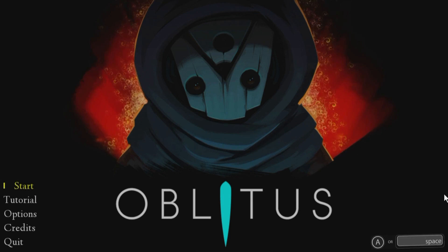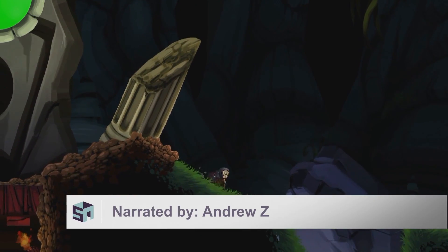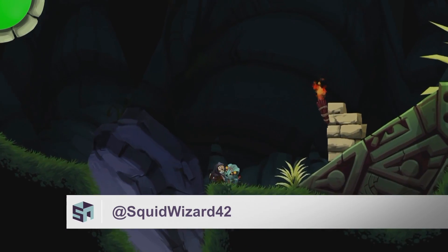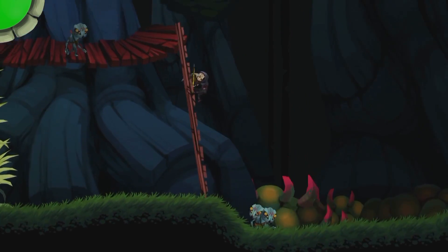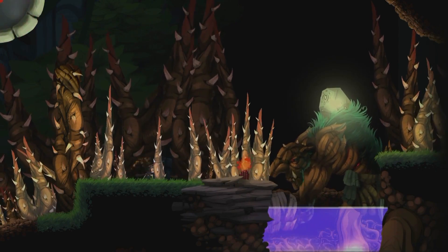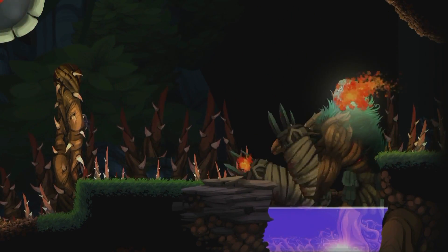ABLITUS is a 2D action-adventure platformer. It's kind of a mix of Metroidvania and Dark Souls, and yes, that means it's really freaking hard. And if you're like me, you probably had some difficulty with the troll.